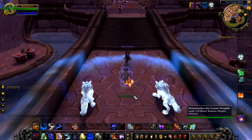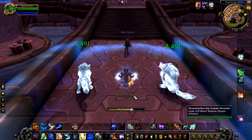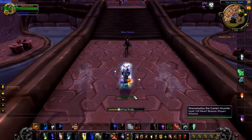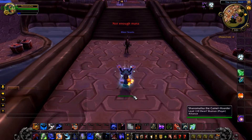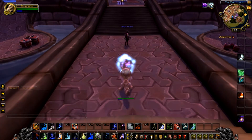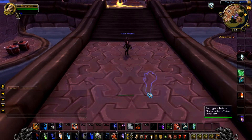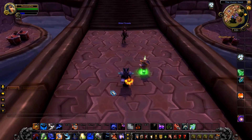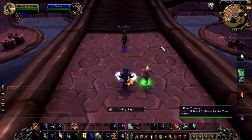Lava Lash still exists, but it's more of a filler spell — for example, when Storm Strike is on cooldown, and it's not a short cooldown, believe me — and when you have plenty of Maelstrom. The next big thing is that you don't have totems anymore as your baseline spells. You have them in the form of Talents, so they are very much optional now.